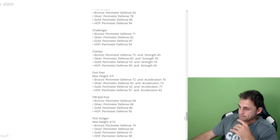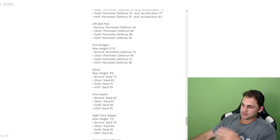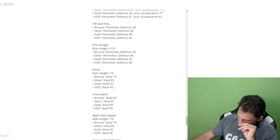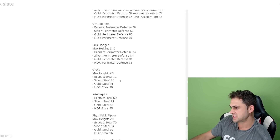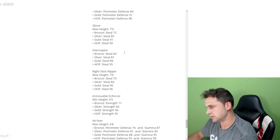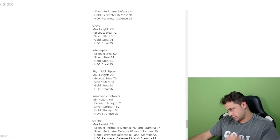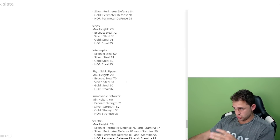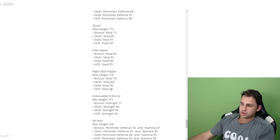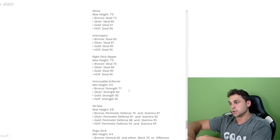Off Ball Pest is strictly perimeter defense. Pick Dodger has a max height of 6'10 and is strictly perimeter defense. Glove has a max height of 7 feet and is strictly based off steals — 99 for hall of fame, 91 for gold (down from 95 last year), 85 for silver, 72 for bronze. Interceptor needs 95 steals for hall of fame (down from 99 last year), 89 for gold, 81 for silver, and 60 for bronze.